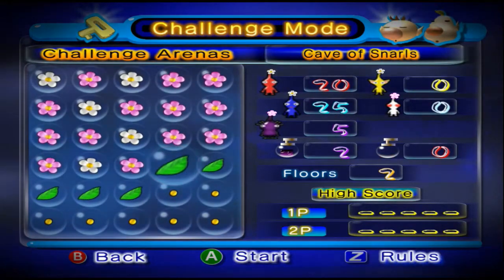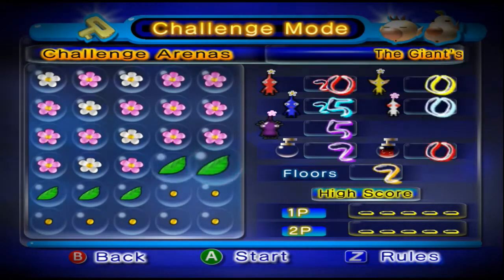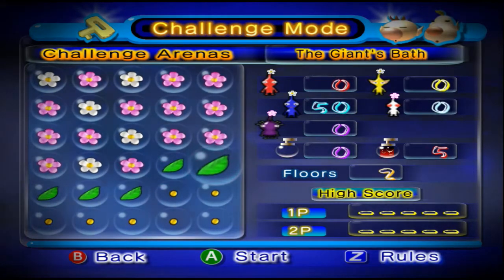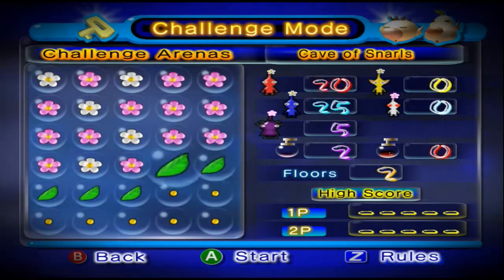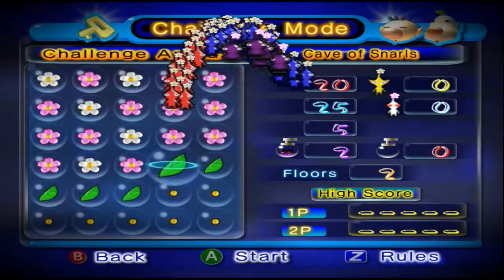This time we're going to be tackling the Cave of Snarls and the Giant's Bath. Look at how many sprays we get for Giant's Bath — that's crazy. So these are going to be some of the more dynamic caves. Also, five Burples for this one.